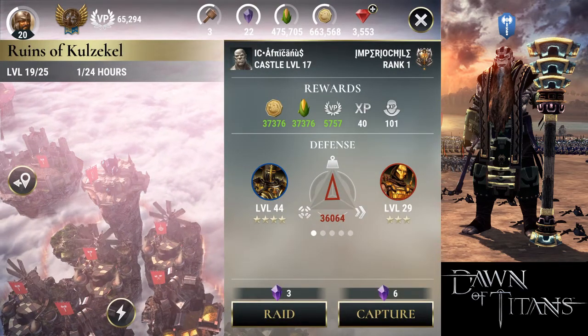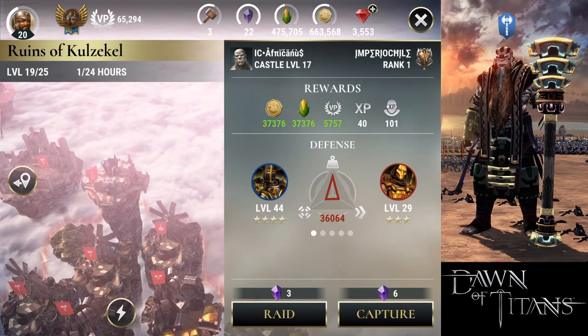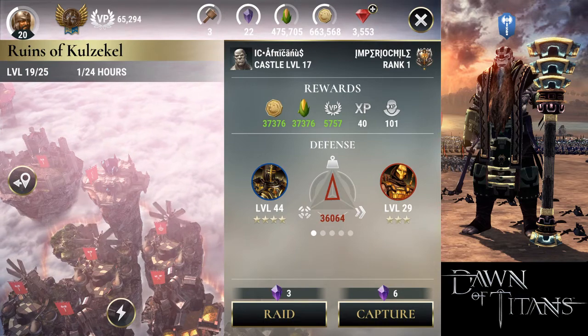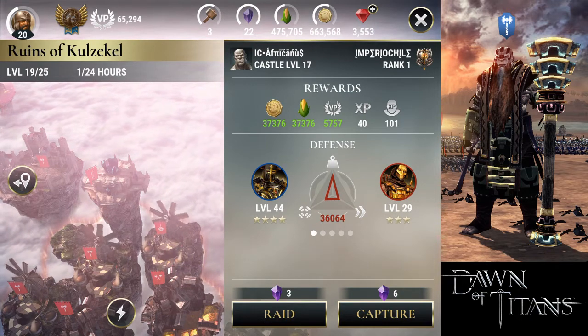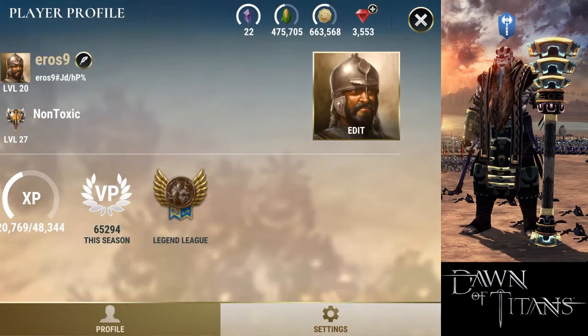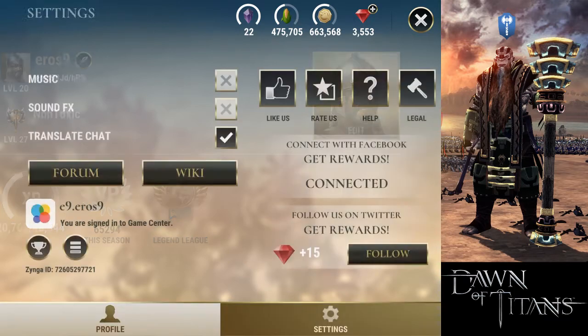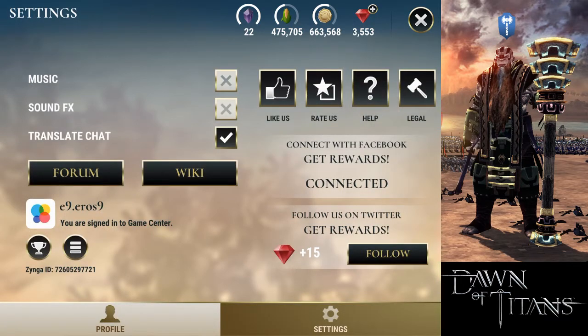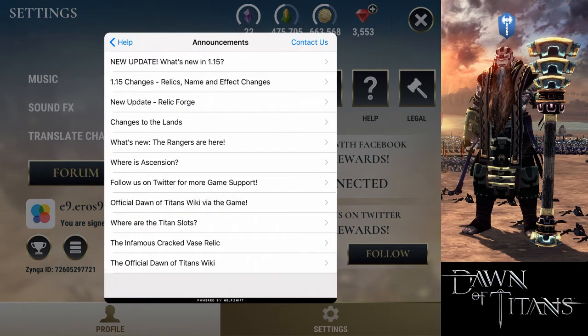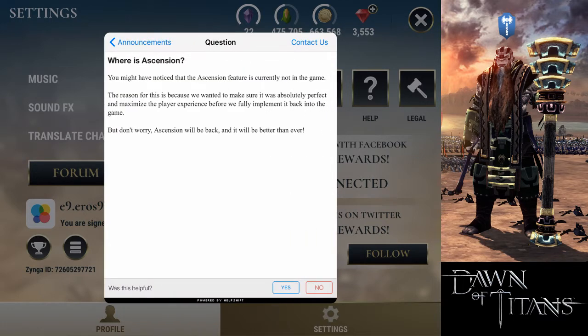Every shard land is different — it can be for Infiltrators, for Champions, for Rangers, and so on. Each shard land gives a particular kind of shards. Right now we can't use the ascension feature, but there's more information if you go to the announcements section in the game.